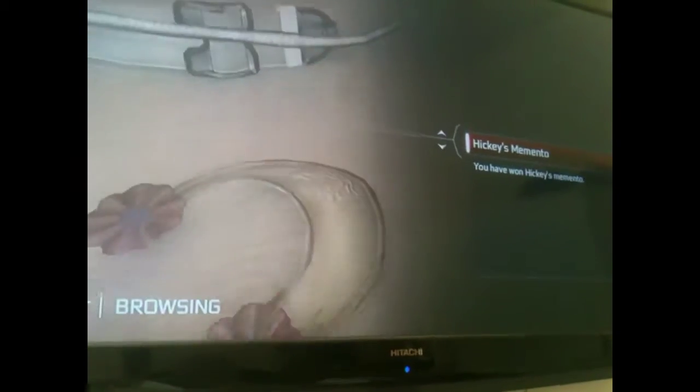This is Hickey's memento — this is his belt he wore when he got caught. It ripped, and if you look closely, it ripped and you picked it up. But it looks like Connor's mended it and then put it as a memento.